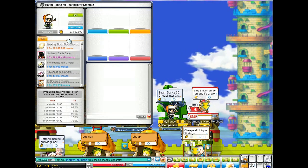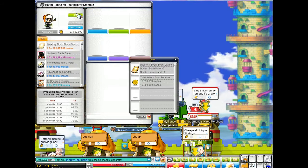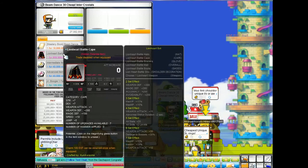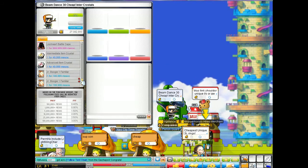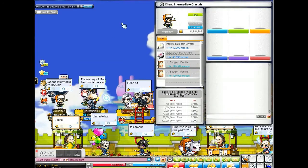As you saw, I got a Beam Dance for 10 mil and resold it for 20 mil, so it's a nice 10 mil profit. Pretty much everything I merch in this episode was a 10 mil profit, so hopefully you guys don't mind.